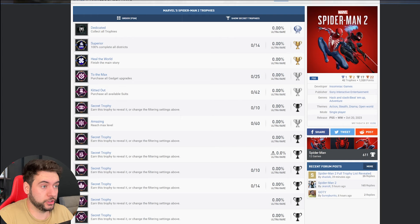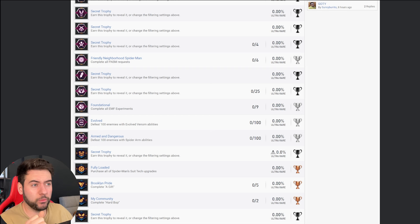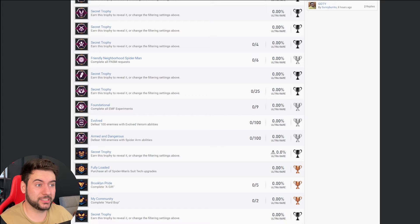There's a trophy called 'Amazing' for reaching max level, which is 60. I'm pretty sure it was 30 in the first game, so it's twice as long. It'll be interesting to see how that balances because we know we're going to have Miles and Peter, so their level must be concurrent — I imagine they must level up together. We then got some trophies for completing FNSM requests and an EMF experiment, so obviously we don't know what they are yet, but it'll be something in the open world. I imagine it's pretty easy.